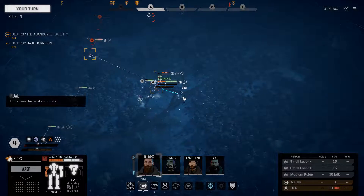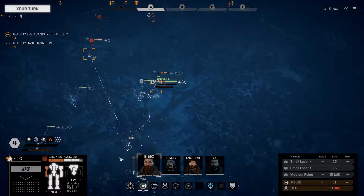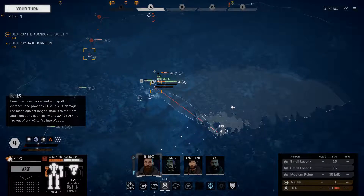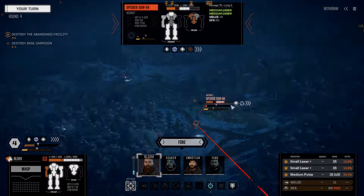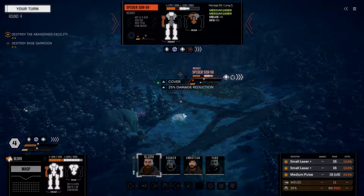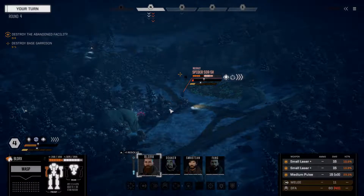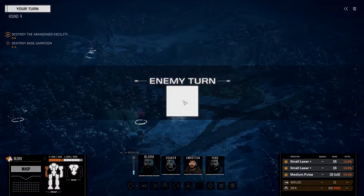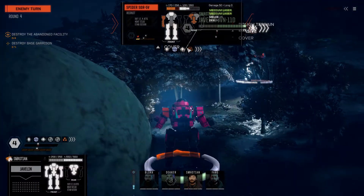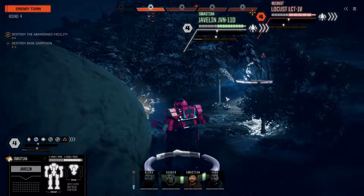A bunch of unfortunate hits on Blorks here. This inspires us to jump out of the way, expose our left side, and return fire with what we've got. We did manage to get one hit in - we took out his left arm. That's not exactly doing a whole lot for us.